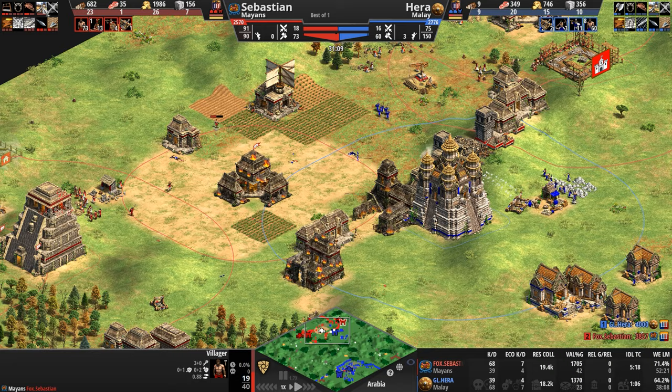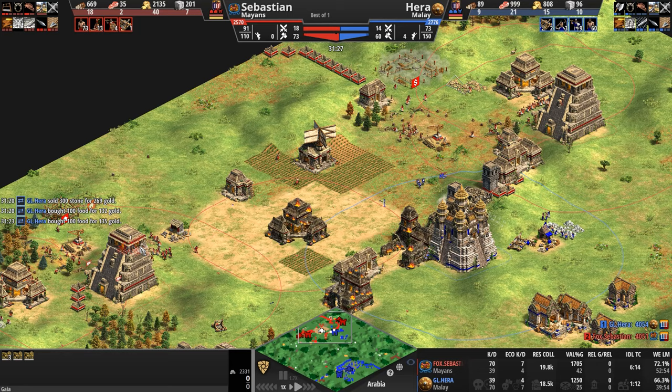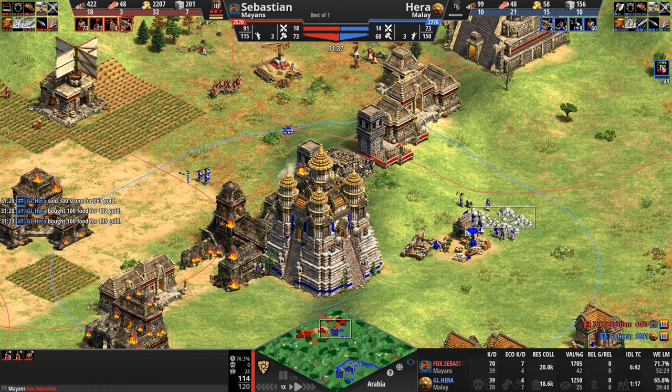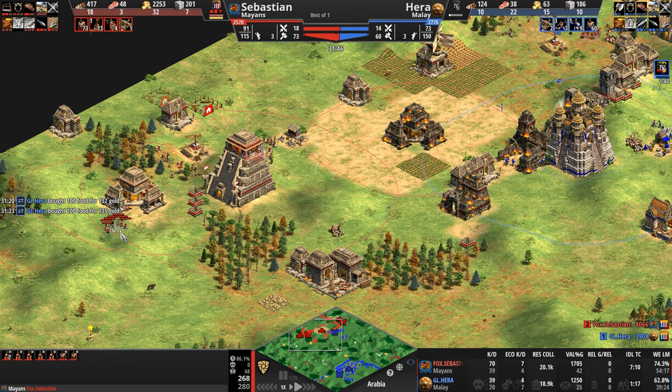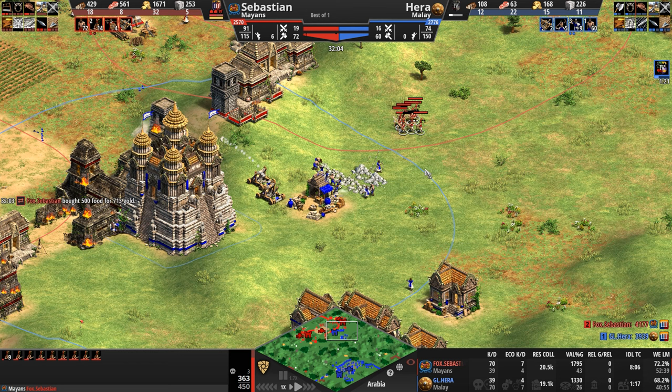He has secured his gold and stone here. Even though one patch of exposed stone on the attack path is being taken by Hera, the Mayan can still mine. He has 227 stone left — not enough for another castle. Let's see if Sebastian makes an issue of these stone miners taking his primary stone. They are missing their shots — this should clue him in that he needs to get Ballistics.